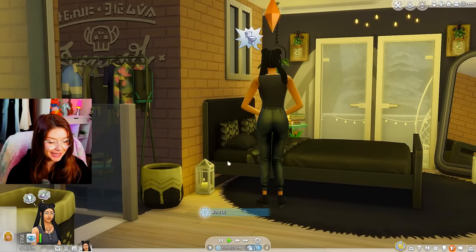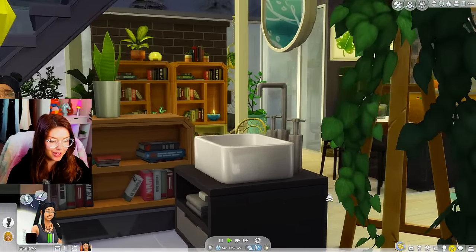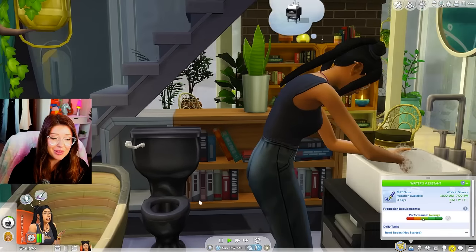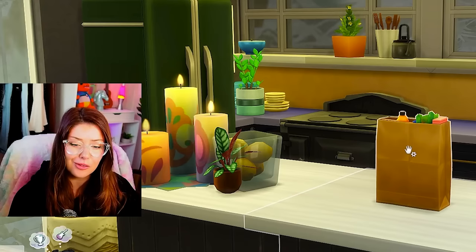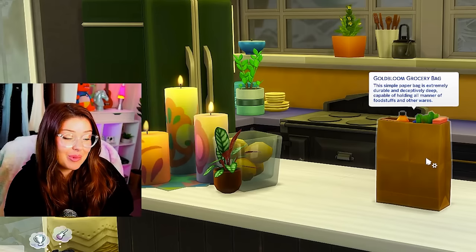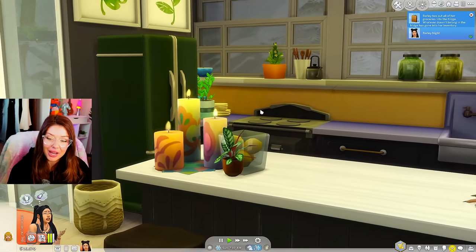We are up bright and early. We've made it to the bathroom safe and sound. I think I'm going to try and make some breakfast while I can. Actually we have our first problem here — our Sim isn't feeling too good. She's feeling nauseated; her stomach isn't feeling good from the lot trait. I didn't put away my groceries from last night. She put them away safe and sound.